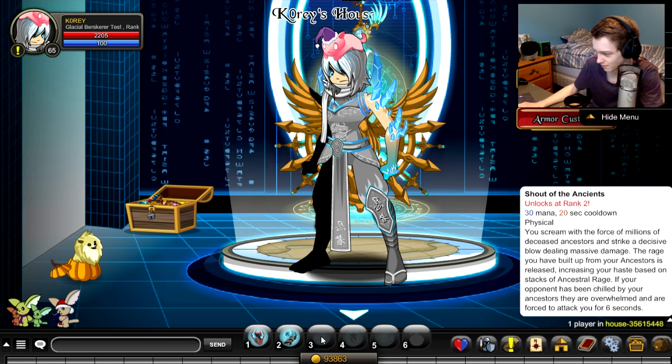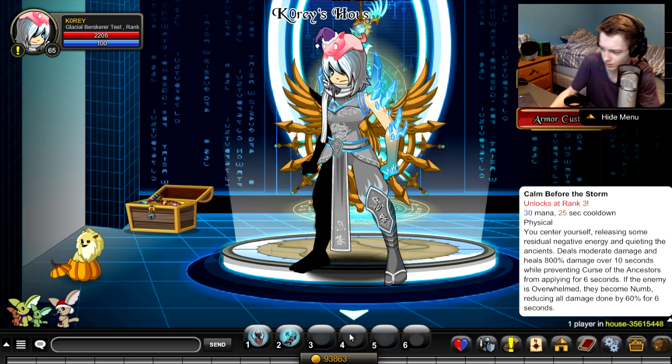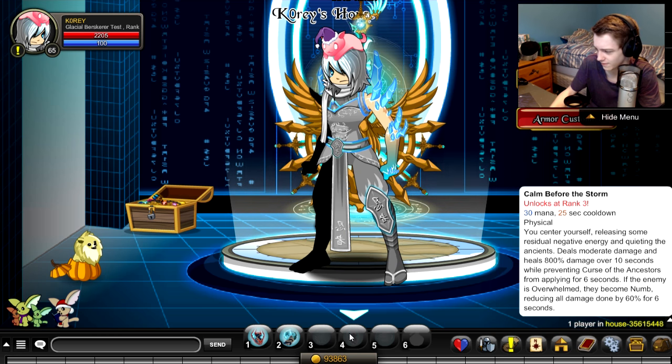You're screaming the force of millions — ancestors are overwhelmed and are forced to attack for six seconds. I don't get what this does. Increasing the haste based on the stacks, so increasing your haste based on stacks. If your opponent has been chilled by your ancestors, then they are overwhelmed and are forced to attack you for six seconds. Does that waste your enemies' mana? I don't get what that skill is for — I guess we'll have to use it to figure it out.